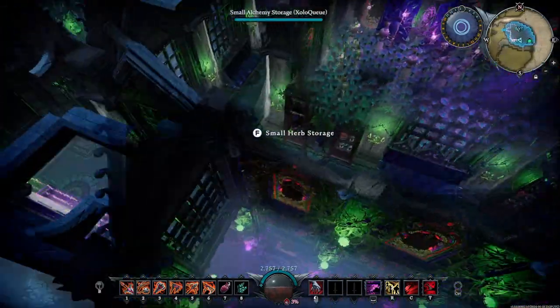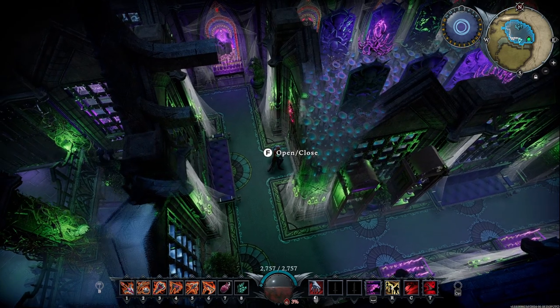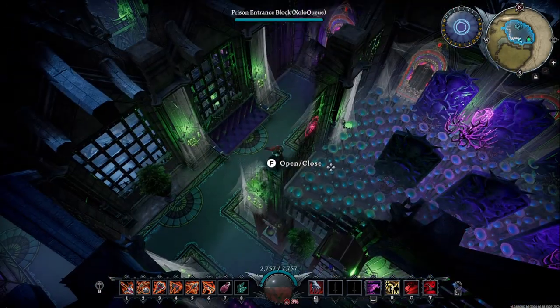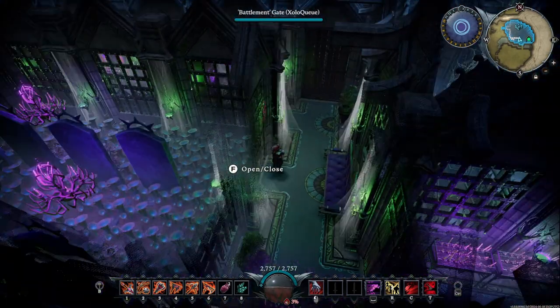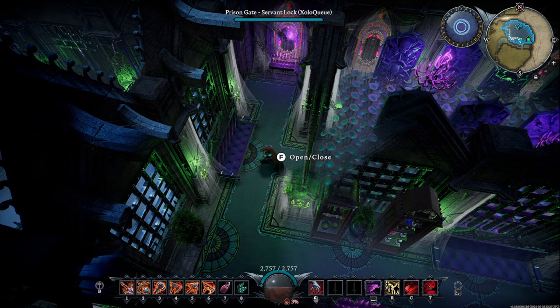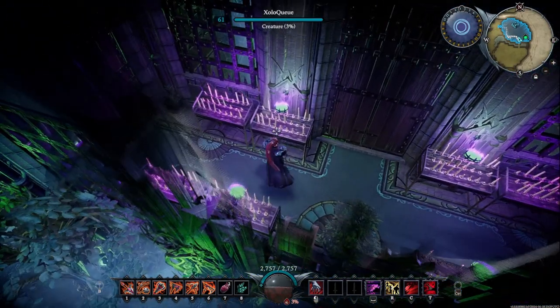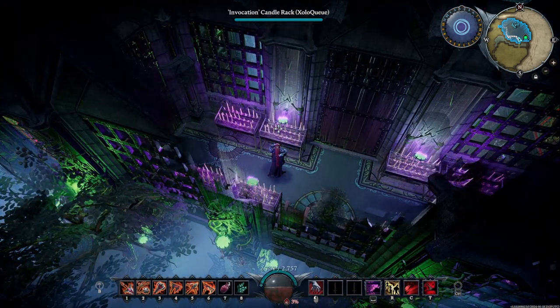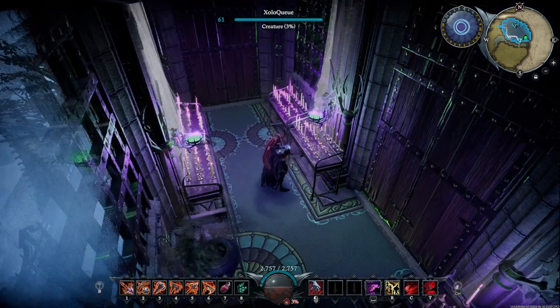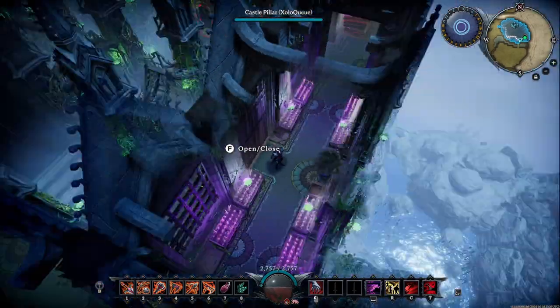We have a small herb storage and alchemy storage. If I open this door I'm probably going to die very, very quickly. Because these doors have been closed for so long, we have an overgrowth of mushrooms - I just thought they'd look cool. I was experimenting with planting different plants and whether I can fit them under certain furniture items. As it turns out, you can actually fit them over top the tombstones, so I decided to implement that throughout the castle. I also have some invocation candle racks underneath the flare sconce - this is the same color combination as before but swapped, with a purple bottom and green top instead.